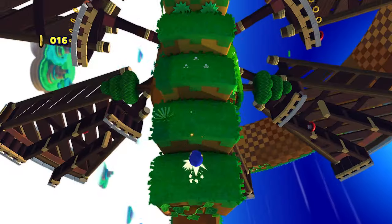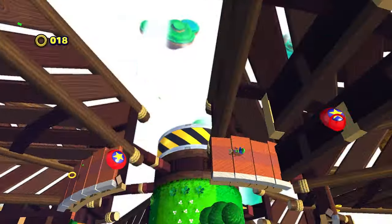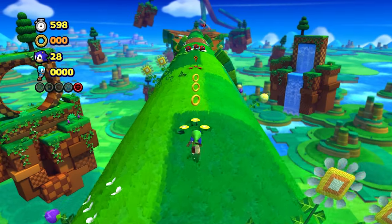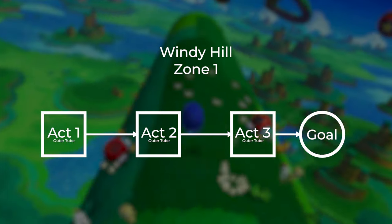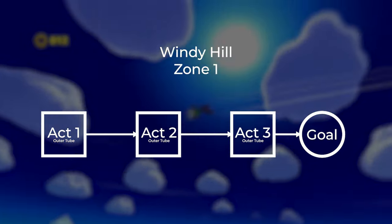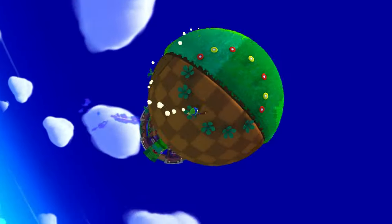With those elements defined, let's talk about how the game uses them to create a sense of progression in a three-act structure. Levels are usually based on one level section type specifically for this structure — that type shows up three times and offers a standard teach-test-challenge progression. Take Windy Hill Zone 1, the first level of the game. Between each act, there are giant springs that connect them. I don't count those springs as level sections because there is no actual gameplay involved — it's just an automated section to carry you to the next one.